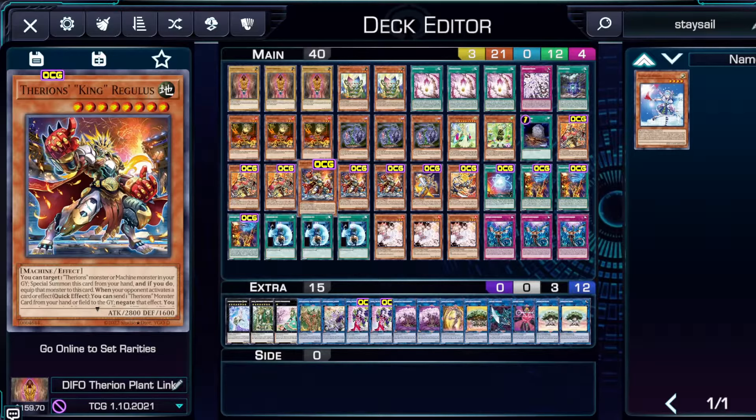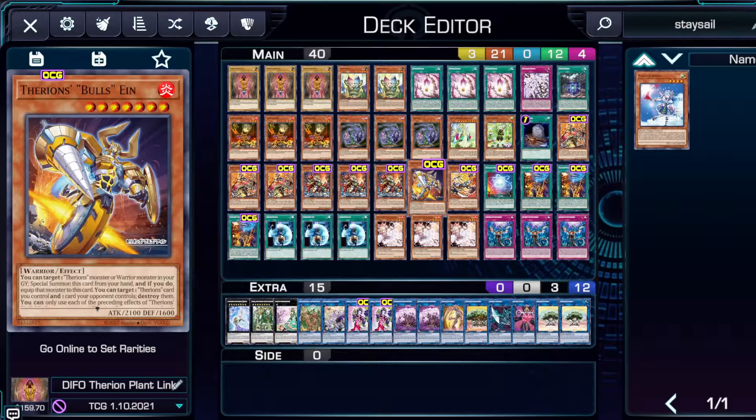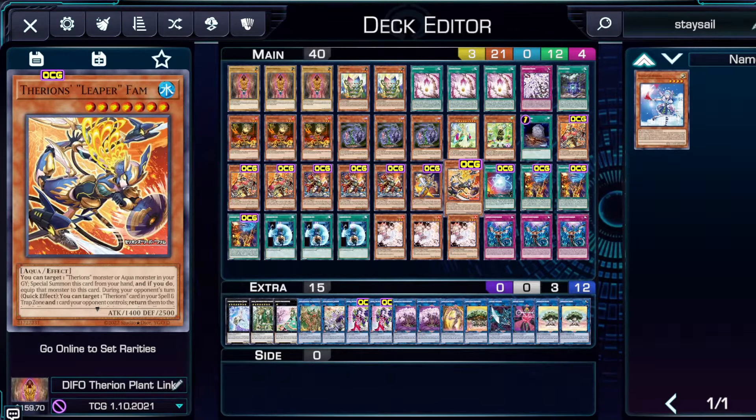We have King Regulus — essentially a four-load Savage Dragon but not an extra deck monster, usually at 3500 attack. You can summon it from the hand or equip it with one or two Borea. We play Bull's Ein for generic removal — you can target your field spells with it to destroy a card on the field, good toolbox card worth playing at one. We also play Leaper Fom, a generic bounce: you target one card in the spell and trap zone and one card the opponent controls, so usually you'll bounce the monster equipped to Leaper Fom as well as one of your opponent's monsters. It's good interruption, and if they ever make a continuous spell or trap for this deck that's there too — definitely a toolbox card.